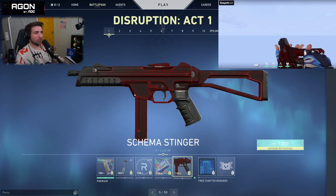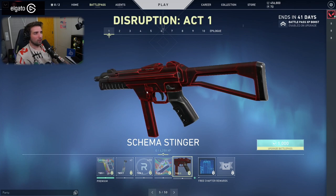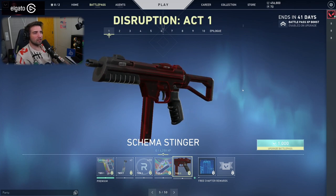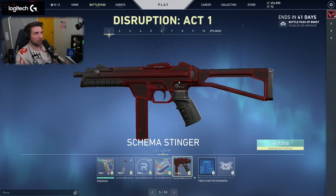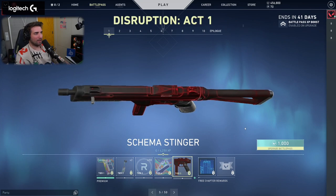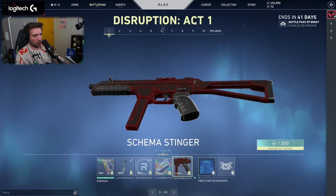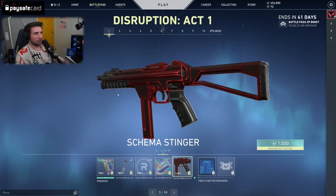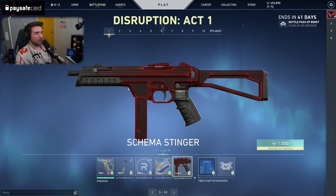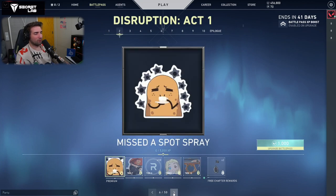Then we have the Schema Stinger. This is the second skin line that we're gonna have. It glows a little bit, and it has this pattern inside of the skin — a little mesh inside of it, like a flat transparent PNG, that reacts differently to the rest of the skin. It looks pretty cool, kind of a little bit like Redline from CS.